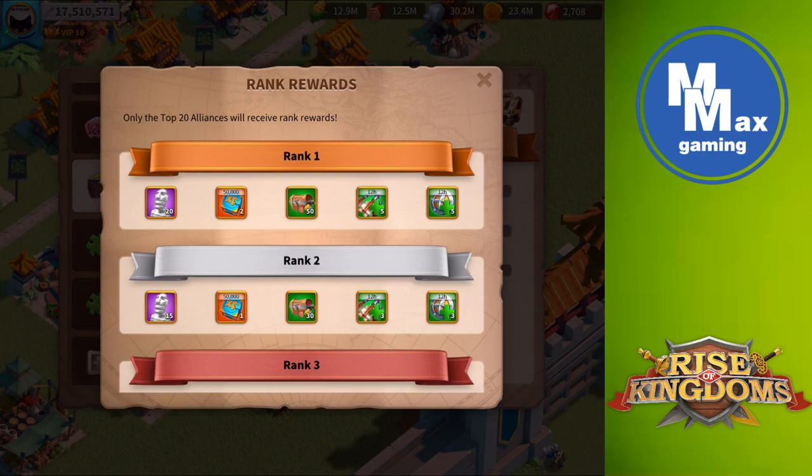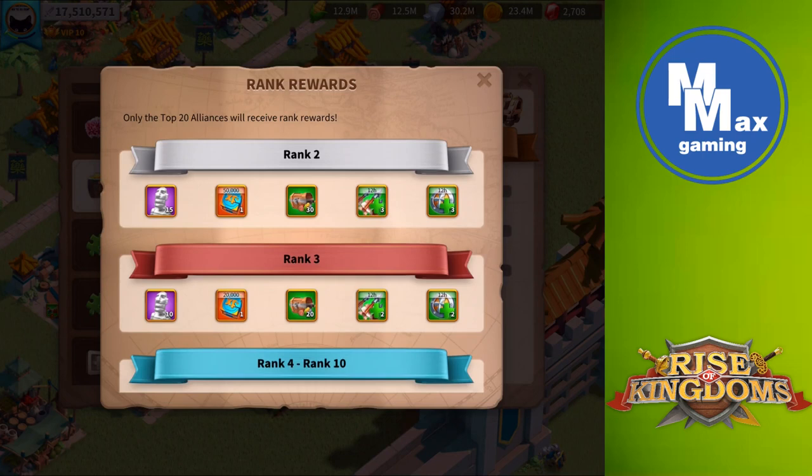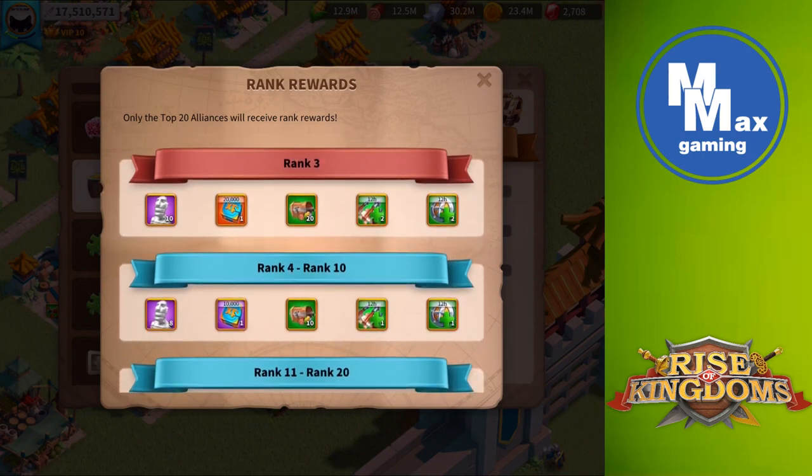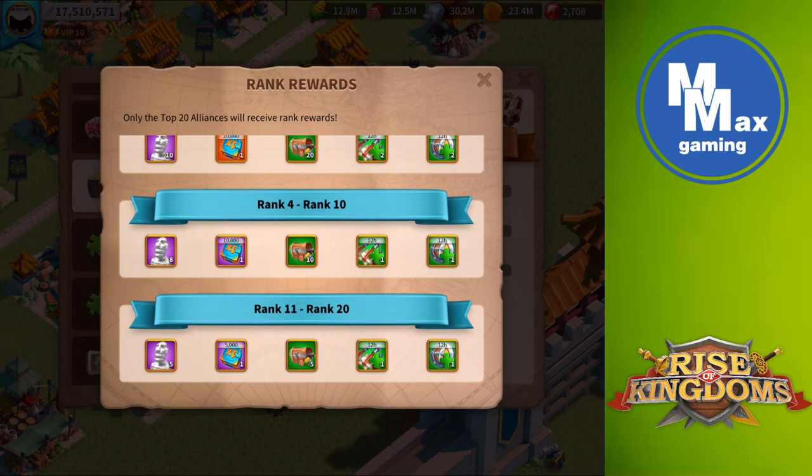We're reaching a point in the game where for a lot of people, epic sculptures are becoming less important. On my main account, I think I have two or three commanders with one skill left to max, so I'm hoping for legendary sculptures soon. For the Alliance ranking, we have 20, 15, 10, 8, and down to 5 — so 20 alliances per kingdom will get rewards.